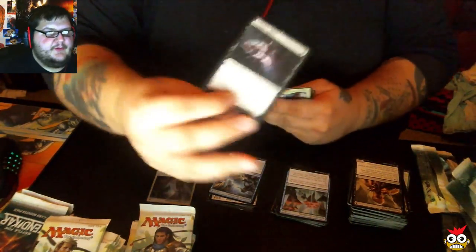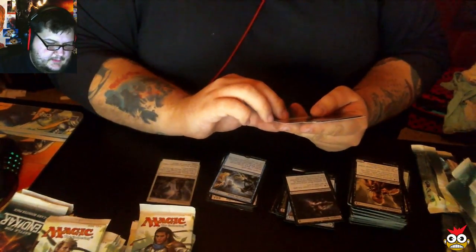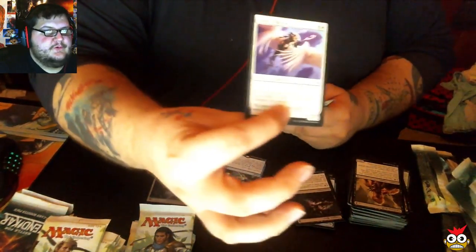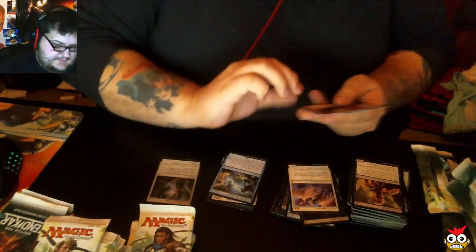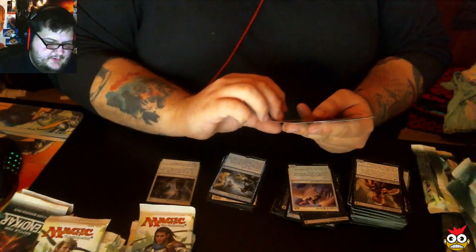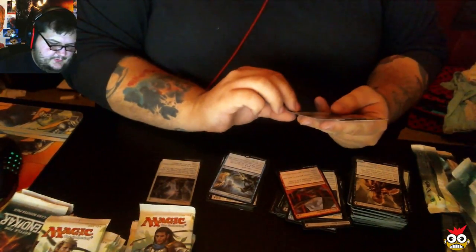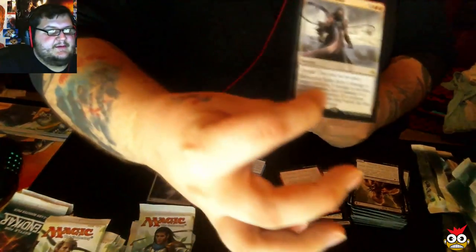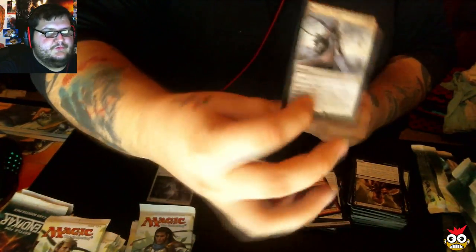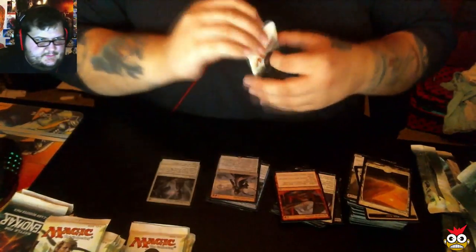Our first uncommon: Vampiric Rites. Our second uncommon: Angel of Renewal. Our third uncommon: Retreat to Balakot. And our rare is Serpentine Spike. Let's keep on going.